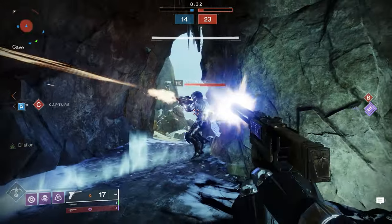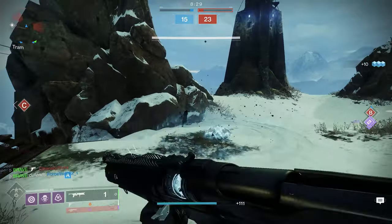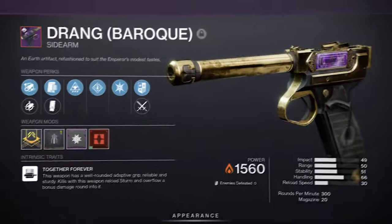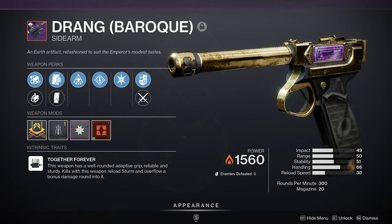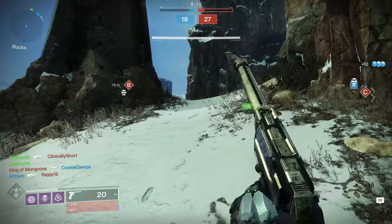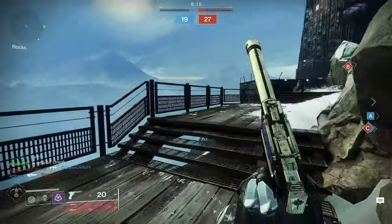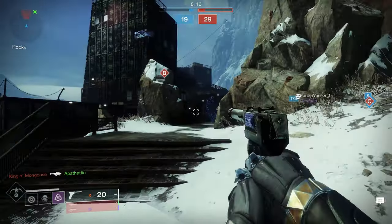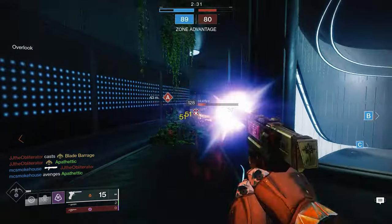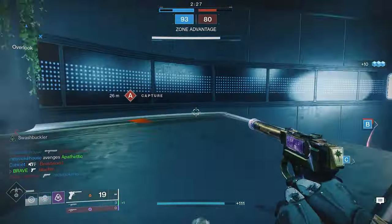Who knew a sidearm would make the list, let alone be one of the best weapons to craft this season? Our next weapon is the energy sidearm, the Drang. To unlock this pattern, you need to complete five red border versions of the Drang. You can easily utilize opulent keys to open up chests or purchase it from the Crown of Sorrow. When it comes to choosing perks, players need to remember that the Drang is a sidearm, and with sidearms, range is always key.